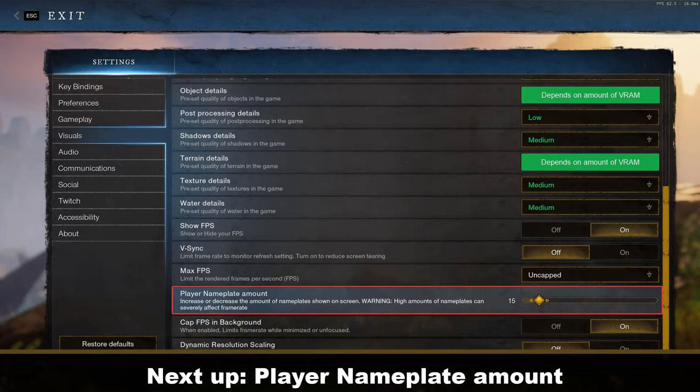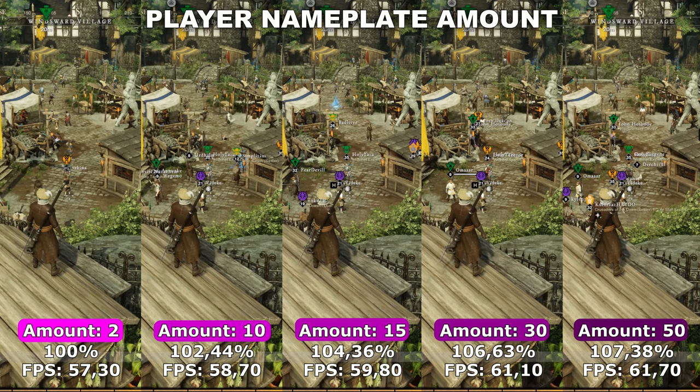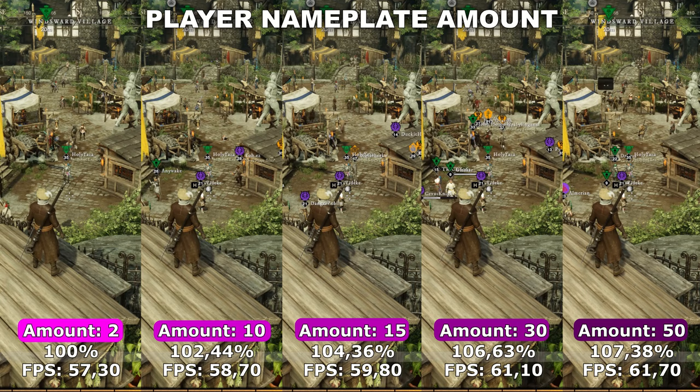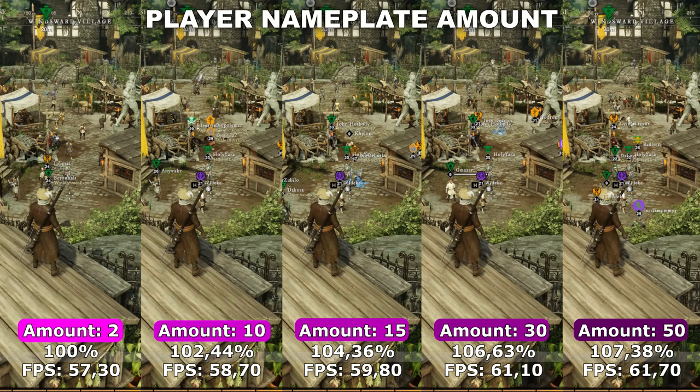And lastly, let's take a look at player nameplate amount. Player nameplate amount controls how many other players' names you'll be able to see while you're running around in the game. The places where you'll notice the biggest differences are either inside the cities or at larger scale PvP battles. As a standard, this is set to 15, which means you'll be able to see the 15 nearest people's names and faction emblems. This setting can be a bit difficult to test because it's rare that you have so many people at one specific location, so I tried to test this inside the cities.